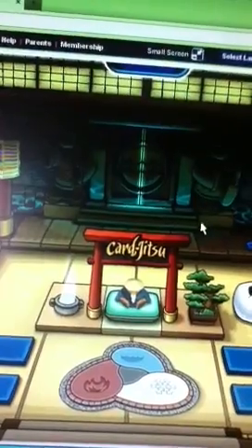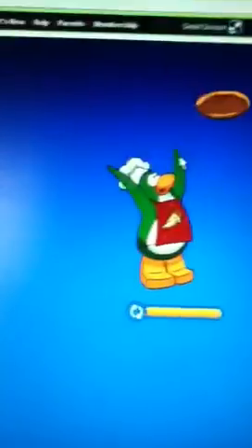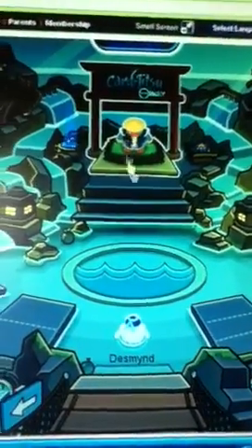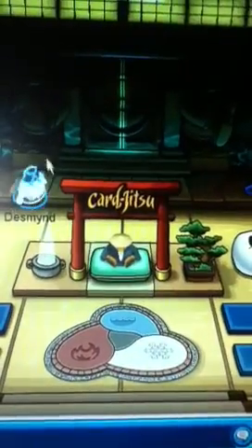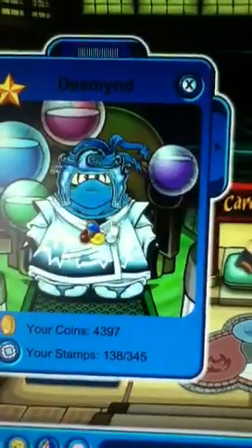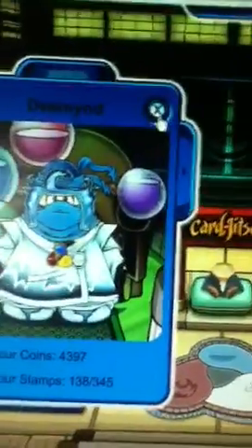The Water Dojo looks awesome. This is where your second trial you have to do. Defeat opponents and you go to the Sensei. You see this magic amulet I have around this? It opens the key to the doors.